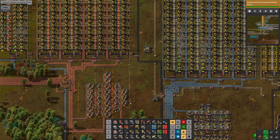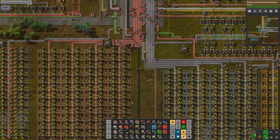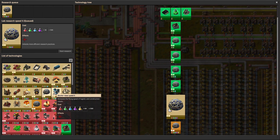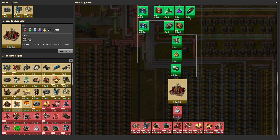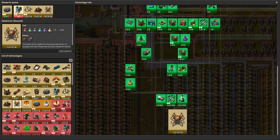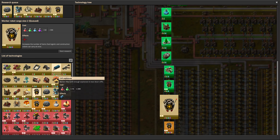Now that we've got plenty more iron and copper and stone coming in, let's do some more research. I'll use robot speed 5, worker robot speed, mining productivity 3, rocket silo, Spidertron. Some of these researches are actually quite expensive, so I'm fully expecting this to sort of grind to a halt. And worker robot cargo size 2 as well — that is just going to chug away doing lots of research and using up all these science packs.